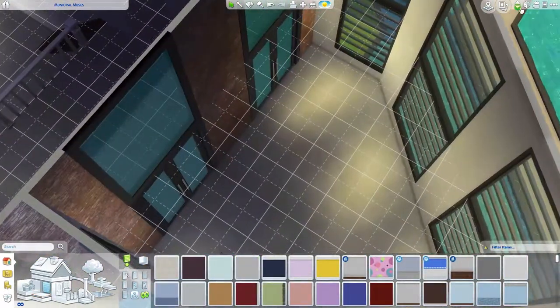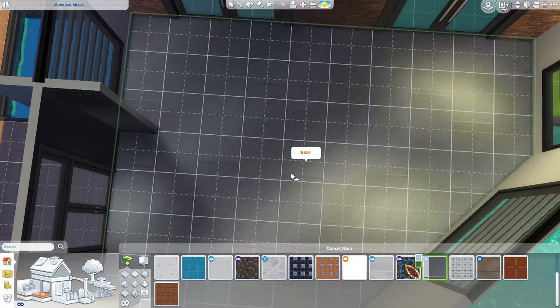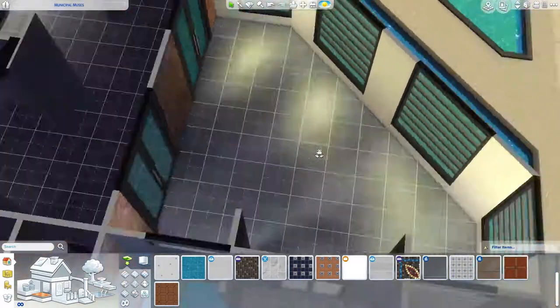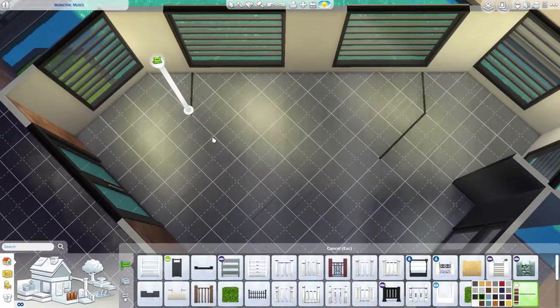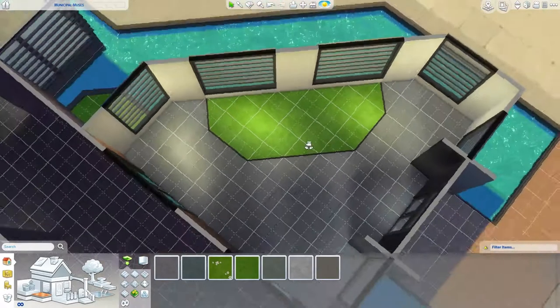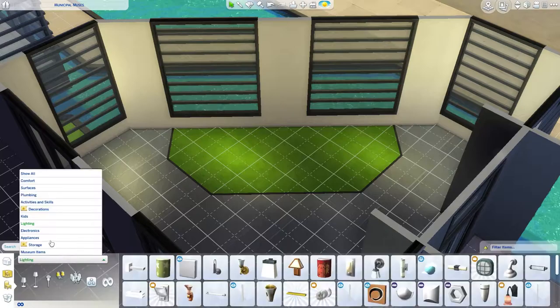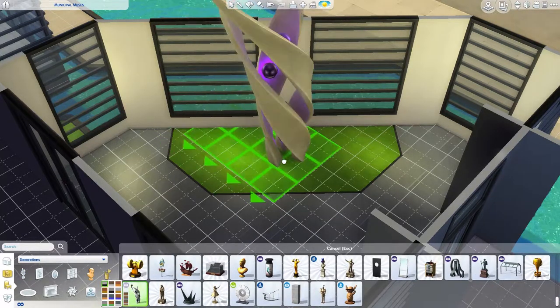If you don't know what a conservatory is, it's like a room of glass — Google it, it'll come up really quick. You can't really build them in The Sims 3 — well, you can, but not really. So yes, this is the grass portion of the atrium — so I guess it could officially be classed as an atrium, because I'm hearing that it needs to have greenery or some kind of plant in it.